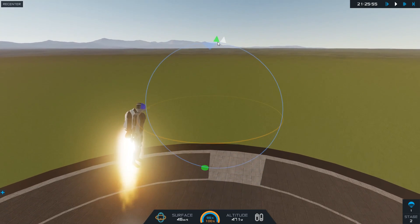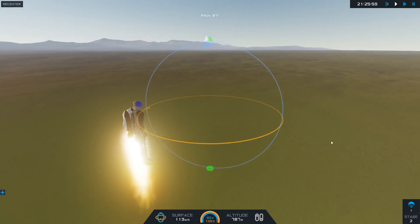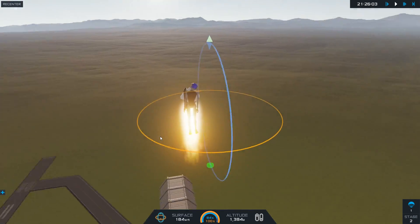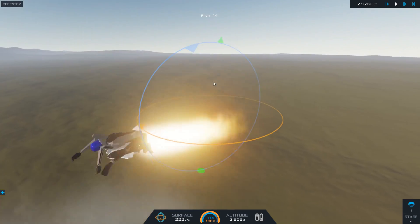Oh my god. It literally is a turbo backpack. Can we make it to space with this guy though? That's the bigger question. He looks dead already — I think we killed him on the launch. That was a pretty aggressive launch.